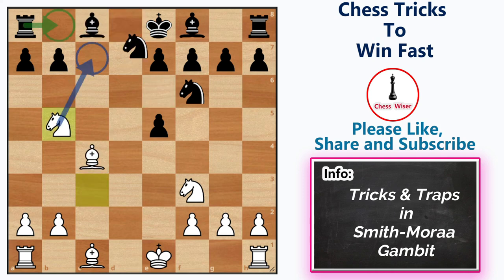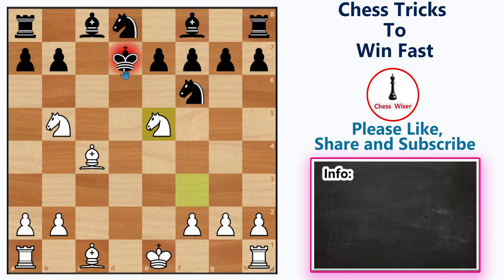Another move to check after knight b5: if black plays king d7, it is even better for white because it is a simple mate in two. After knight e5 check, the king has to go back to the home square, and then we can deliver this amazing semi-smothered checkmate.